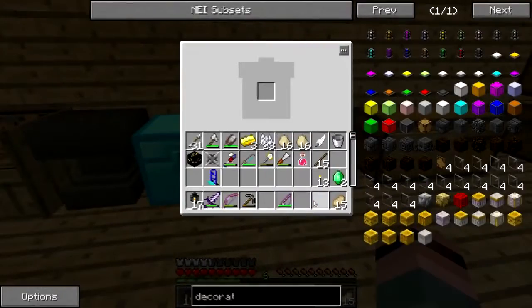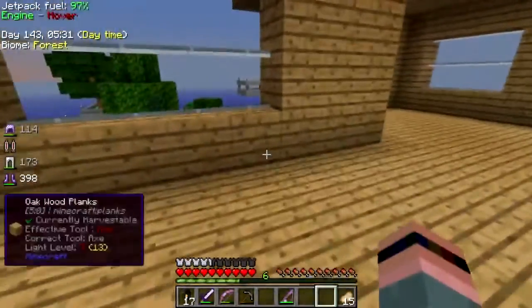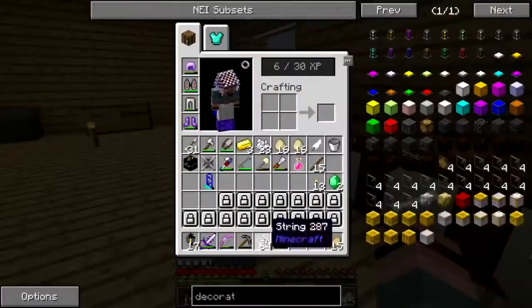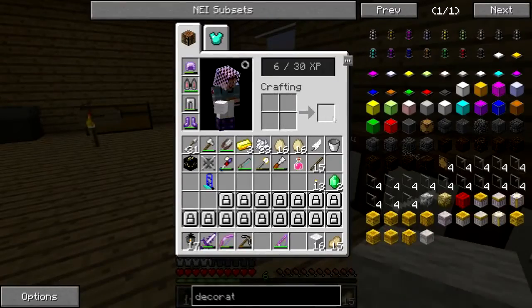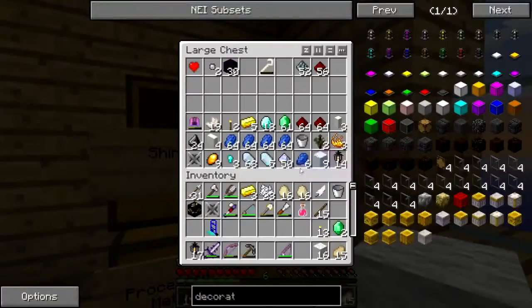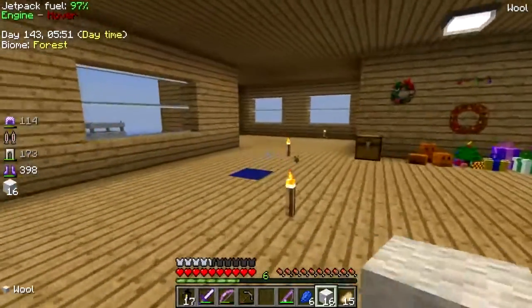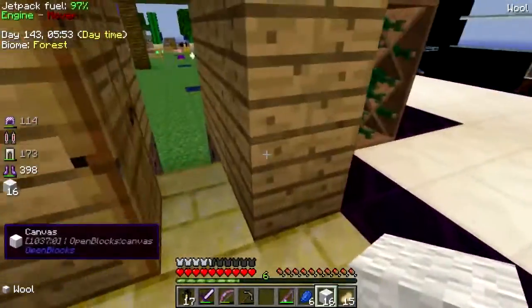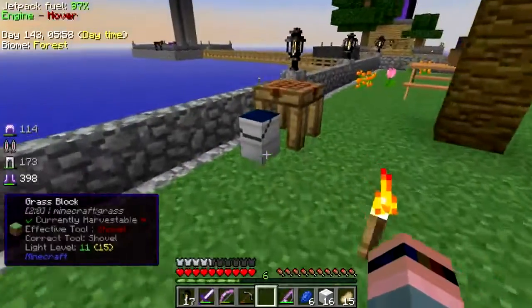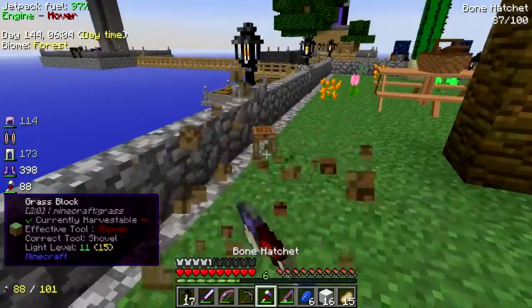Might as well just — there we go. Let's see, I need — give me some string, give me that. I need some dye of some sort, there we go. We need a new crafting table — that's all right, we can get one. I think it's probably time to kill that.